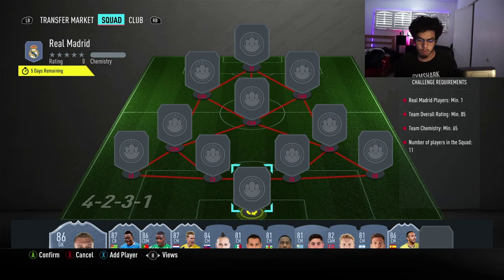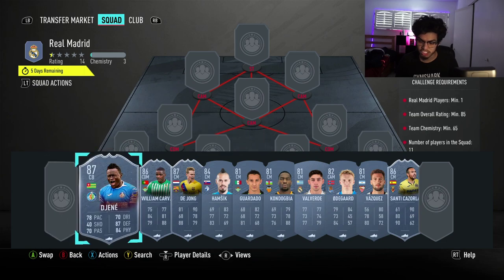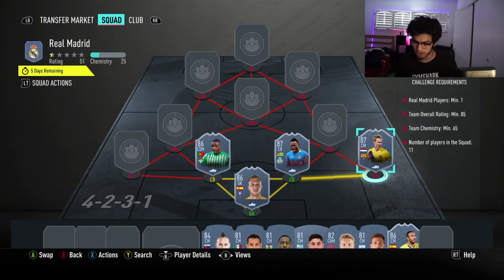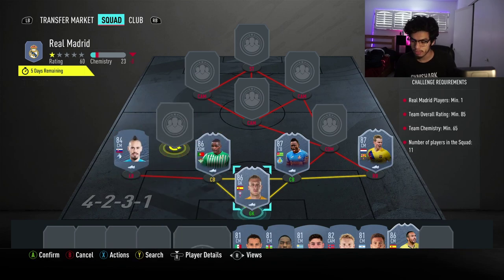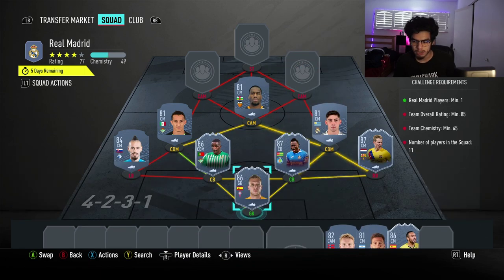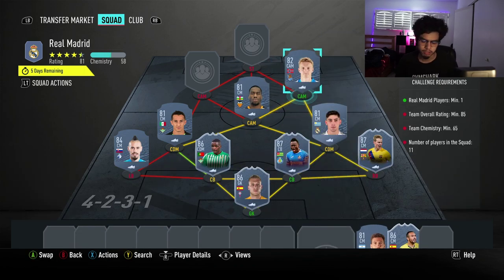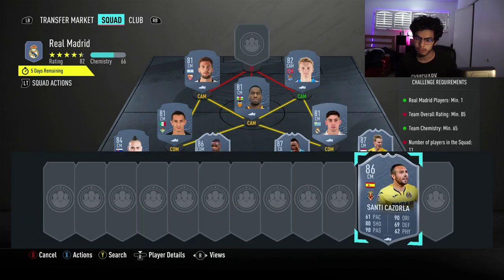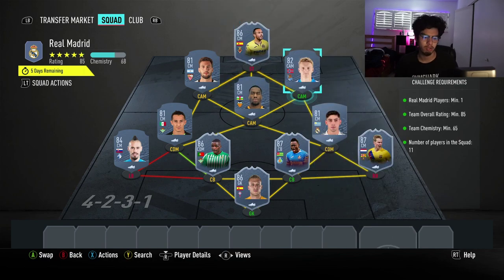We're gonna start off with Ruben Blanco, 86-rated, in net. We're gonna go for Otamendi and William Carvalho at the two center-back spots. At right back we're going for in-form 87 Frenkie de Jong, and Omarchake at left back with Guardado, Kondogbia, and Valverde as the three midfielders — 381 total rated midfielders for an 85-rated squad, really compensated for in the back line. We're gonna go for Martin Odegaard at right CAM, Raul Albiol at 82-rated, Vasquez at left CAM at 81-rated, and then the striker spot is gonna be Santi Cazorla, who gets us the chem to the rating — no position modifiers, no loyalty needed, 68 chemistry, 85-rated. And that is that SBC complete guys.